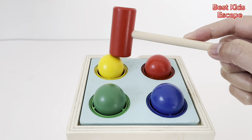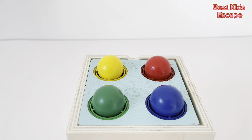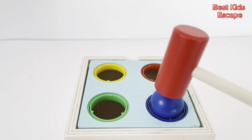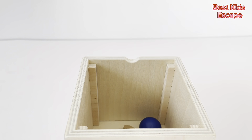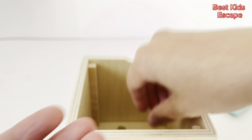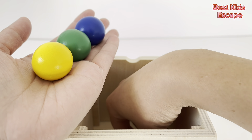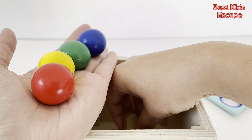Here we have four balls. Let's knock them in. Let's start with my favorite, red. Next, green. Then, yellow. And last one, blue. Let's look for the balls. We have one, two, three, four. Four balls. What else is in here? It's our number four.